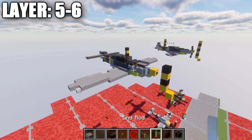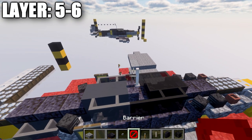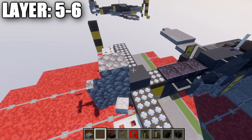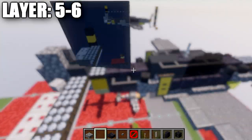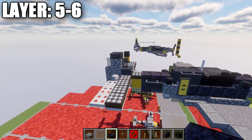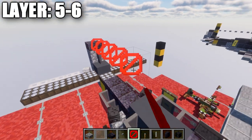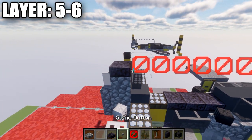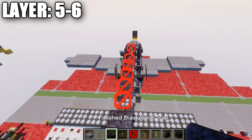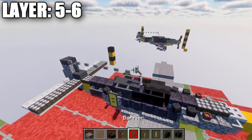Moving into layers five and six: place an end rod on top of the polished blackstone stair. Then go to the tail — place a cobblestone block, a gray stained glass pane on the front, and a light gray stained glass pane on the rear. On top of that cobblestone block, place a polished blackstone slab. Off that slab, place a row of seven barrier blocks toward the front, with stone buttons on the side of the barrier blocks, and a lever off the last barrier block aimed down to connect to the lever below.